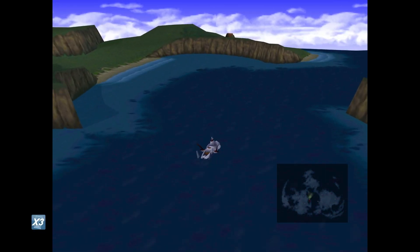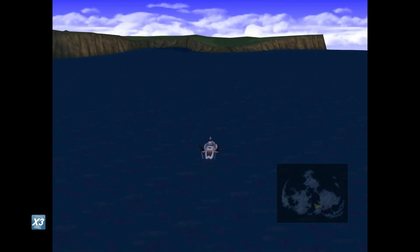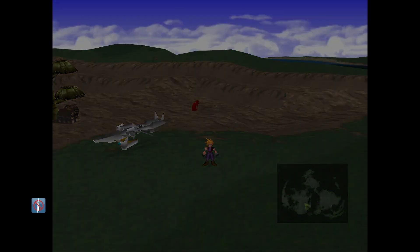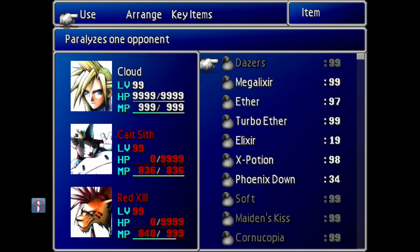I'll meet y'all back at the Gold Saucer with my team prepared. Here we are back in front of the Gold Saucer — you can see Ruby over there doing a little dance. The thing you need to do before you go into this fight is make sure that you have two of your characters dead, and this is for a very specific reason. You'll also want to have Dazers and Mega Elixirs up front.